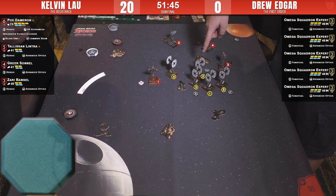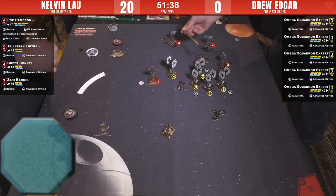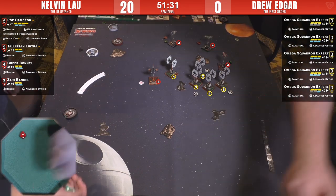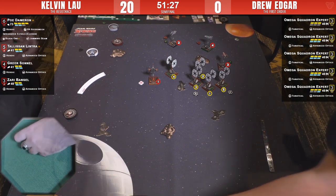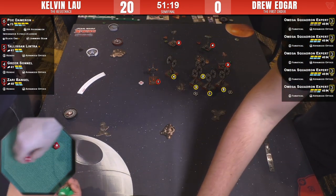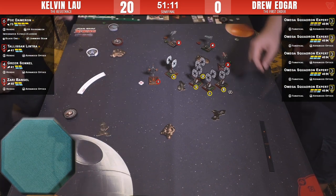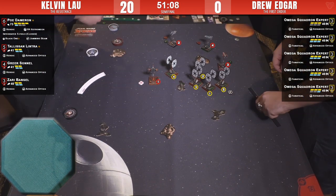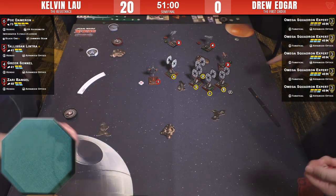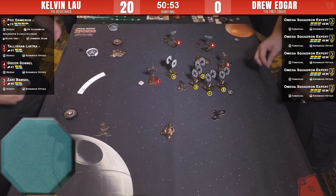Poe might not be in one of those arcs. A downtown shot on Tally — Tally's fine, using Force. Range two through debris on Poe — four hits including a crit. Poe takes one, down to one shield. Another obstructed shot at range two — just one damage. Number five shoots at Zari for two. Zari didn't have a focus token; she'd spent it. Two damage on Zari.